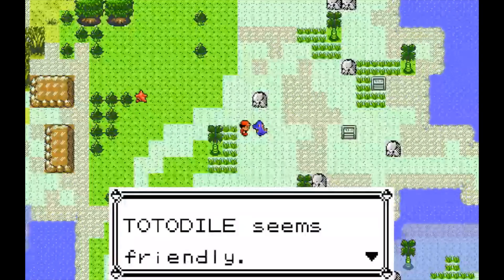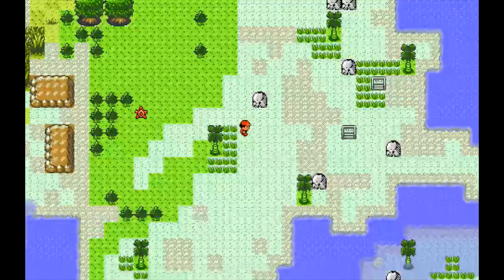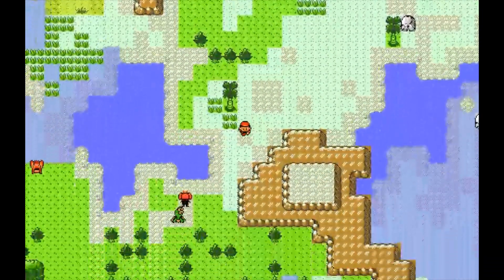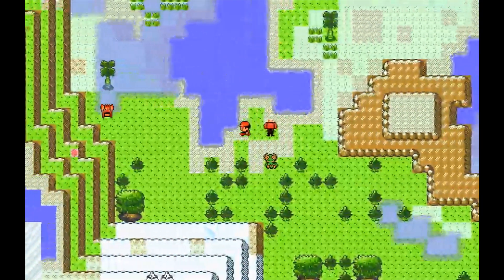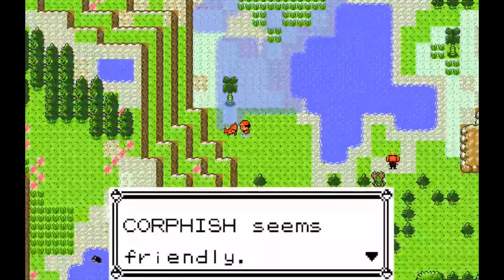Let's see if this Totodile is friendly. He is friendly. Basically, you can talk to wild Pokemon in the overworld, and some will be friendly and join your party, and others will be hostile or aggressive and not want to join your party. Let's see if Corphish will join our party. I'd like to get a Pokemon with Cut to show off what that does a little bit.